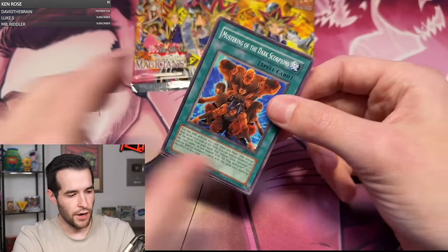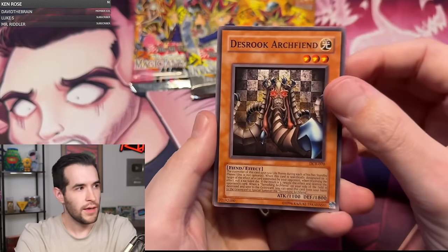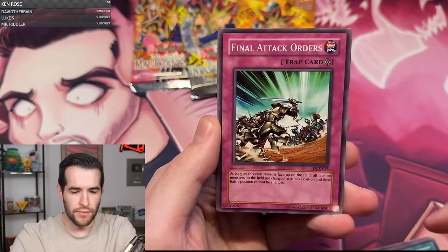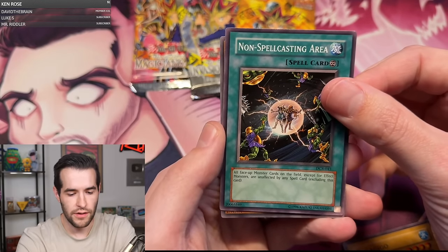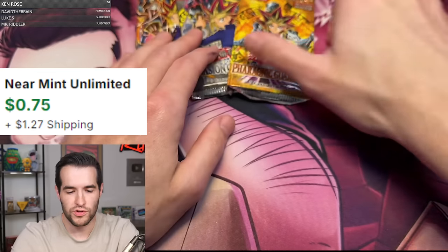Speaking of Dark Crisis, I have some first edition Dark Crisis blisters available on the Buy It Now tab. Here we go — four from the back. Death Rook Archveen, Guardian Kayist, Checkmate, Final Attack Orders, Mustering of Dark Scorpions, Spell Reproduction, Gagagigo, Non-Spellcasting Area, and a great Maju Garzette. We're 0-for-2 so far.